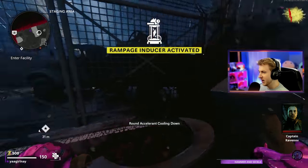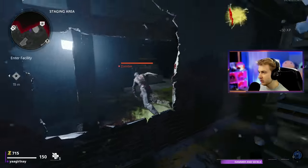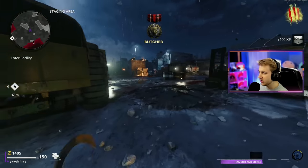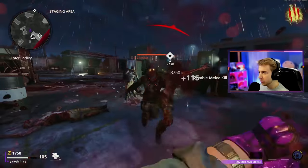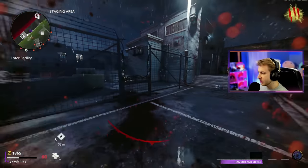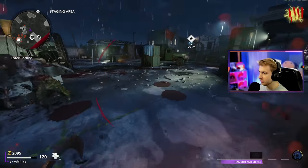I'm turning the Rampage Inducer back on — definitely not our second game. We're going to need to get Death Perception early because that was bad. The Hammer and Sickle is actually a lot faster than I remember — it's just papa, papa, papa. What's it like getting double-swinged on, zombies? You want to get windmilled?